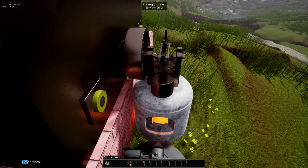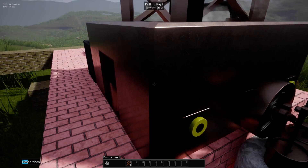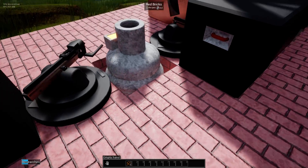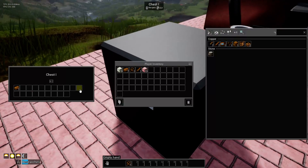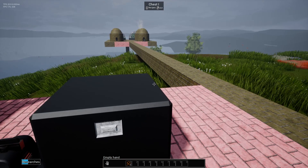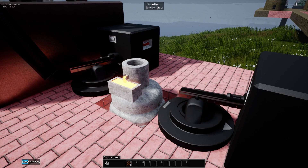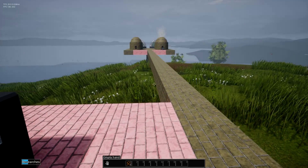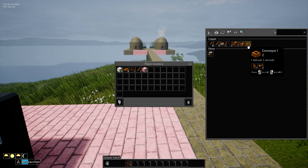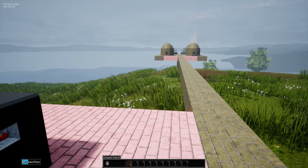Excess heat — that turns the heat into kinetic energy. And we are backed up. So yeah, like I said, once we get this up and running we can have multiple smelters, which I could set up rather quickly. Now that I've got a good supply of logs, at least I can get logs.